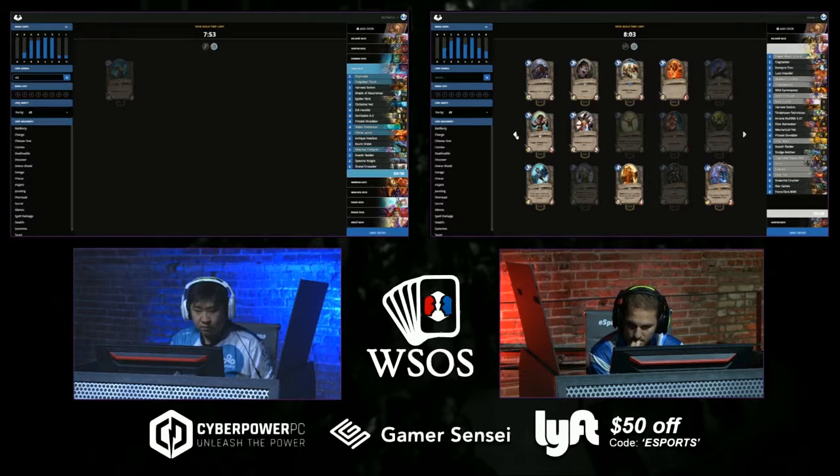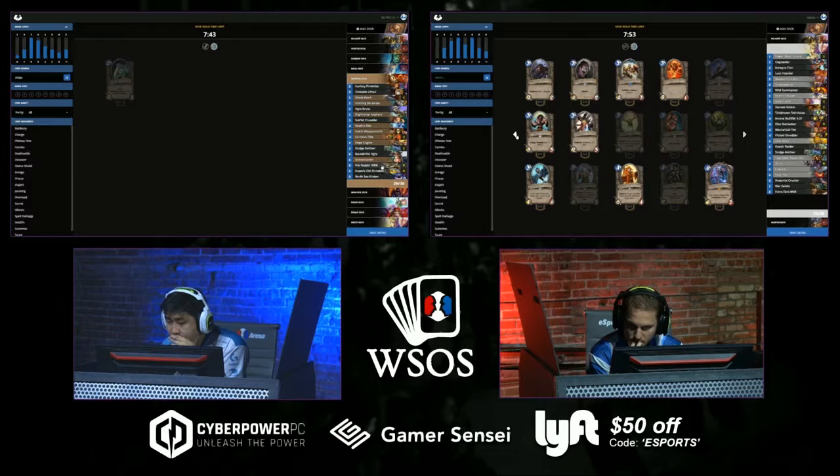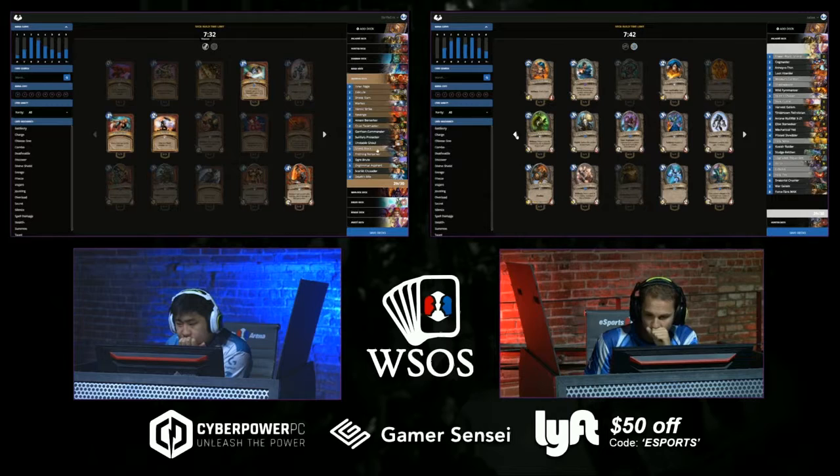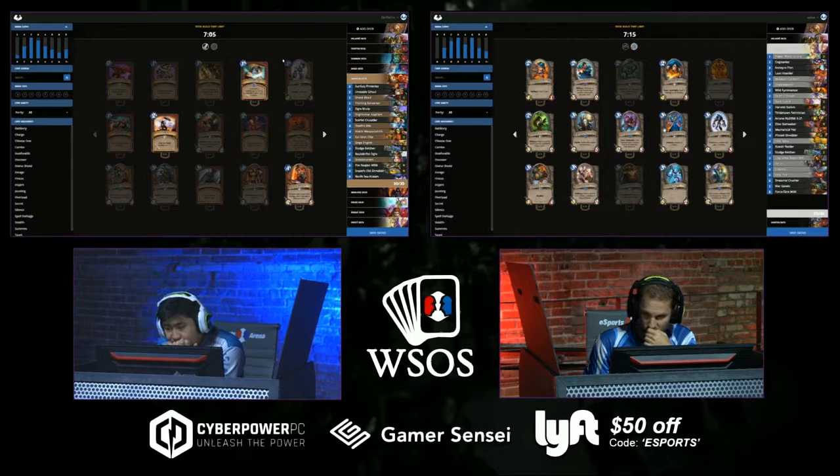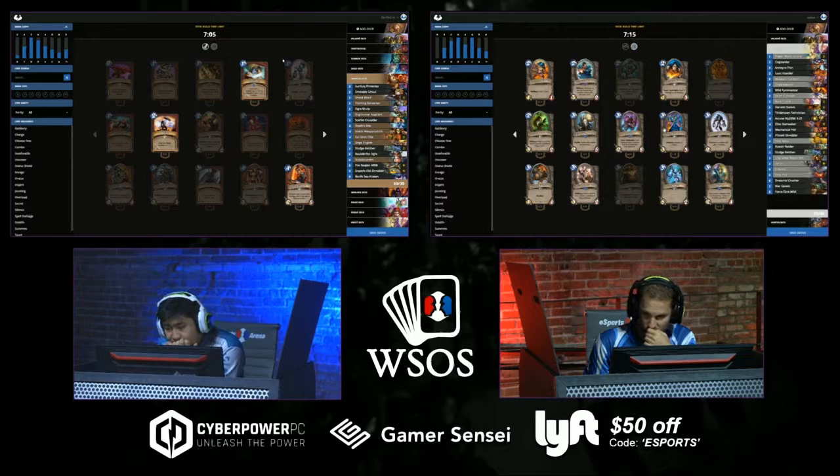Looks like both players are going for a mana curve with early game plays, mid game plays, and late game plays — just all around coverage on all of them. We are past the two-thirds mark in deck building, both players with only seven minutes left. They look like they all have their three decks pretty fleshed out at 30 cards and are just making some very fine-tuned adjustments now. Zelay's Priest is Mech-themed with some quality cards; Paladin is a flood deck; Hunter is a big mid-range hybrid — just a one to eight mana curve.